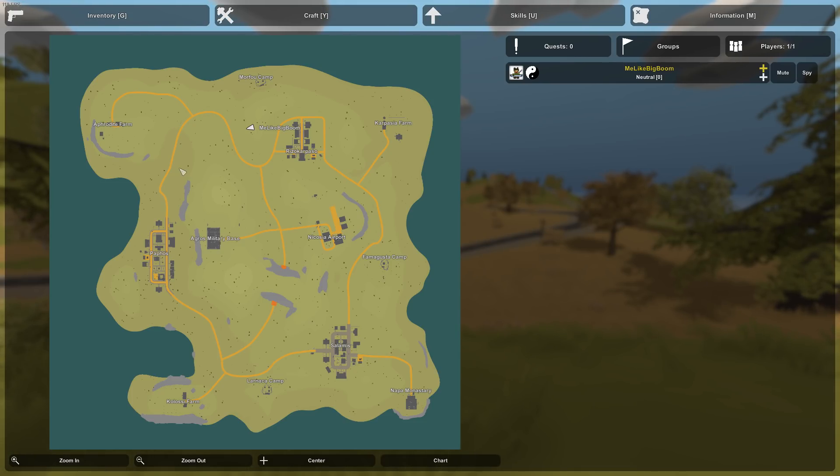For today's video, I think a good length would be exploring three different locations. We'll start by exploring Paphos, then move to a smaller location like Larnaca Camp, and then move up to a military location like the Agros military base.